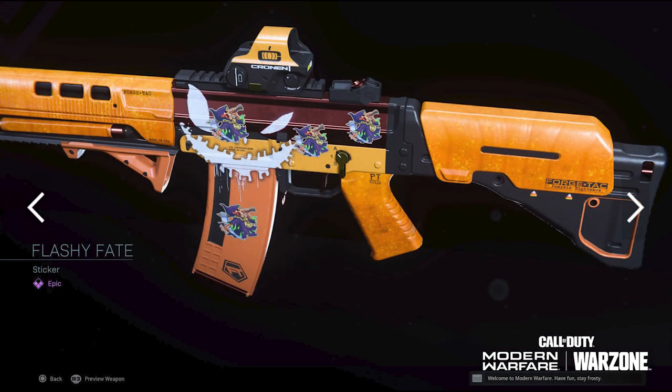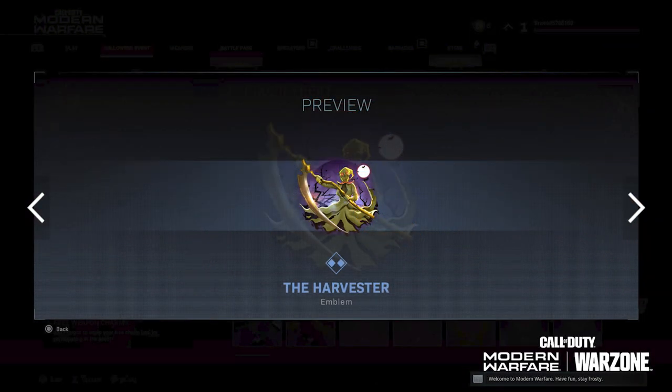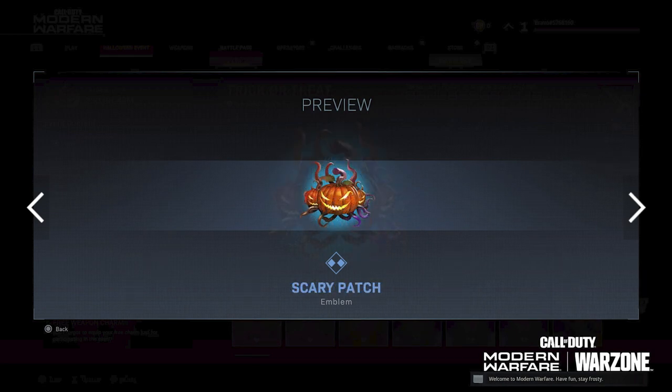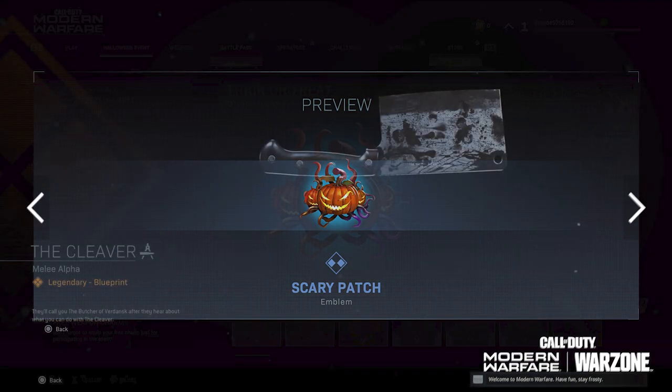You're going to get the Flashy Fate epic sticker — you guys can see what this looks like on the side of your weapon. You're going to get the Harvester emblem, which is literally just a harvester standing in front of the moonlight with a really cool purple and orange sky background. You're also going to get the Ghoulish GIF emblem — this is just a rare emblem featuring our witch from the original calling card holding a jack-o'-lantern with the moonlight in the background.